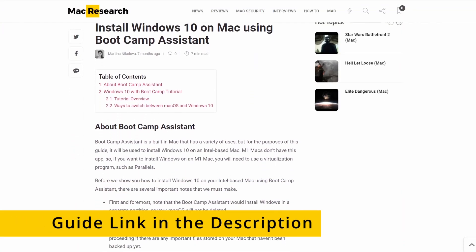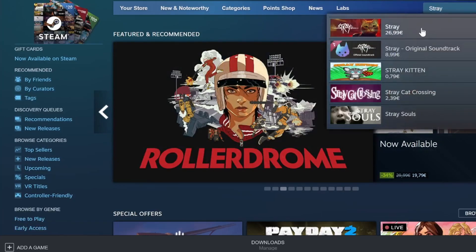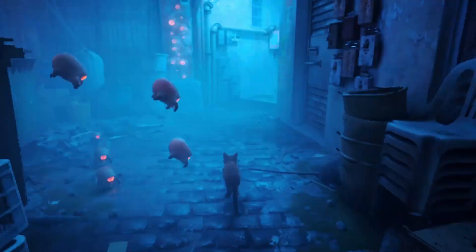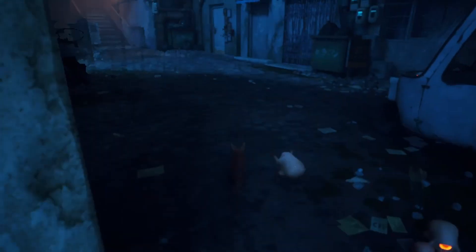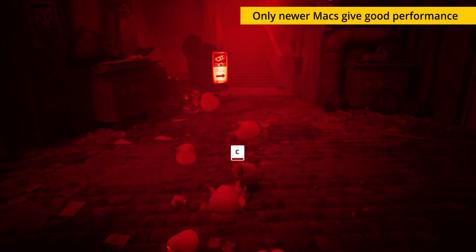We have a detailed guide on the whole process linked in the description. With Windows on your Mac, all that's left to do is download the game as you would on a Windows PC. As we pointed out earlier, Stray doesn't have the highest system requirements, but if you're running it on an older Mac, performance will range from not great to horrible.